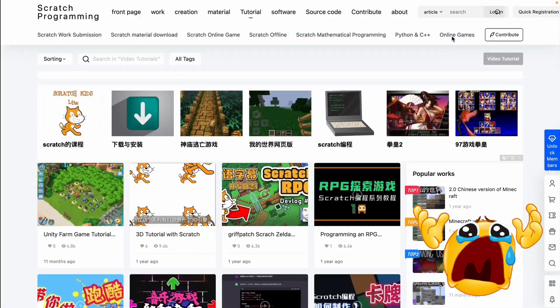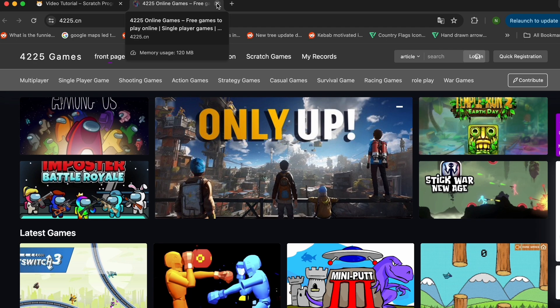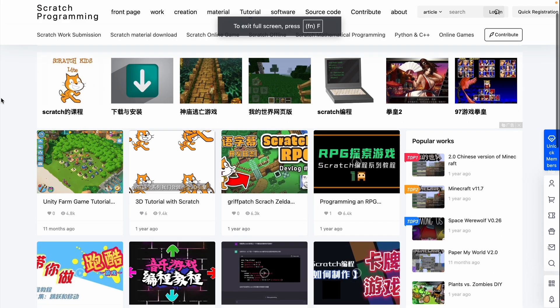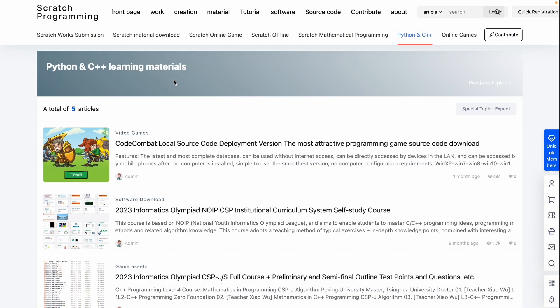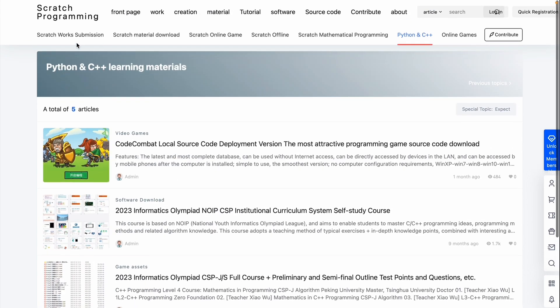You can even see in online games — what the hell happened? This is like Steam, bro. That just led me to some random website again. I'm not clicking on any of these links anymore — these links aren't safe. Python plus C++ — this one's still on the website. A total of five articles, which are all pretty weird.